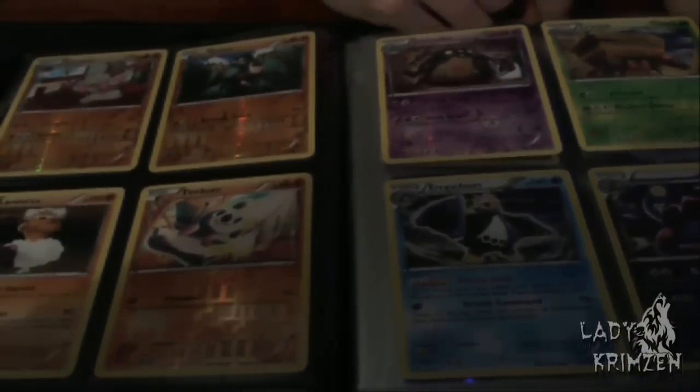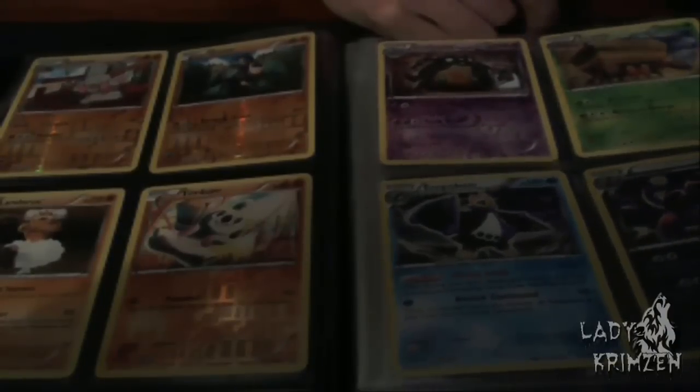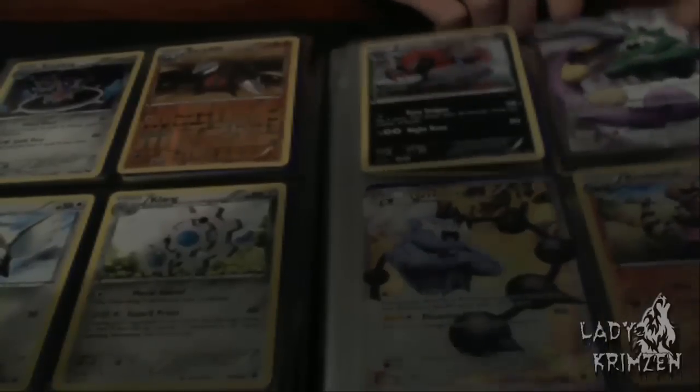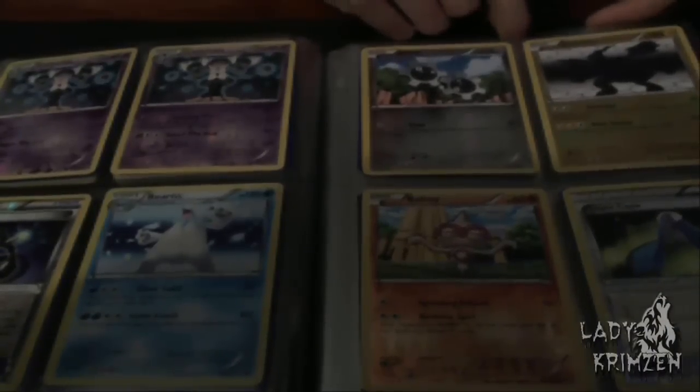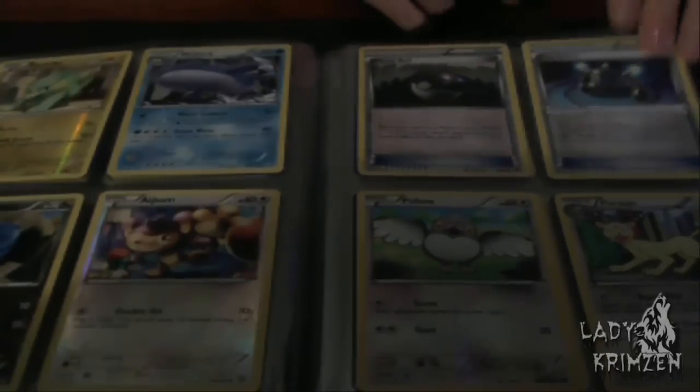Just grab that and flick over. So that's the first one — they're really thick too once you start putting cards in. There's the next one. It kind of just brings back memories as well. Look, there's my Krookodile, a Krookodile that I use in my Dark Deck — Dark Claw and Hypnotoxic Laser. I was wondering where that was. There's Tornadus Full Art, there's a Thundurus Full Art. Lots of special stuff in here. There's a Wailord — that's from Dragons Exalted.